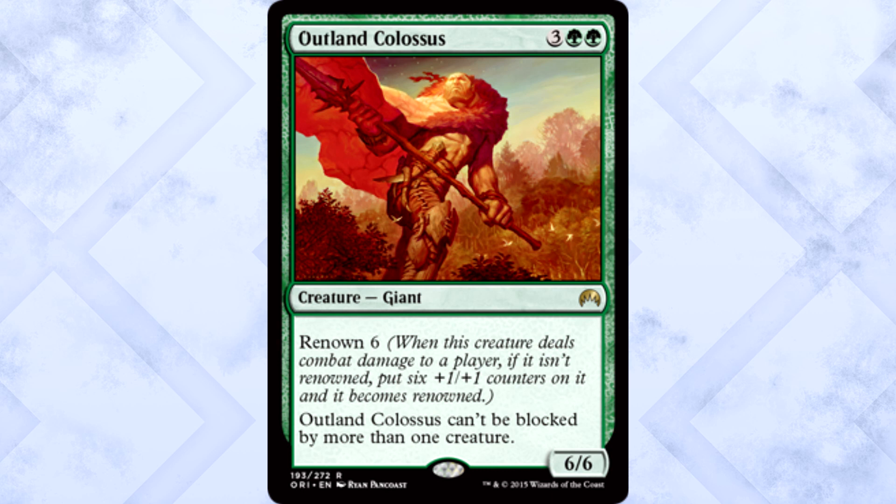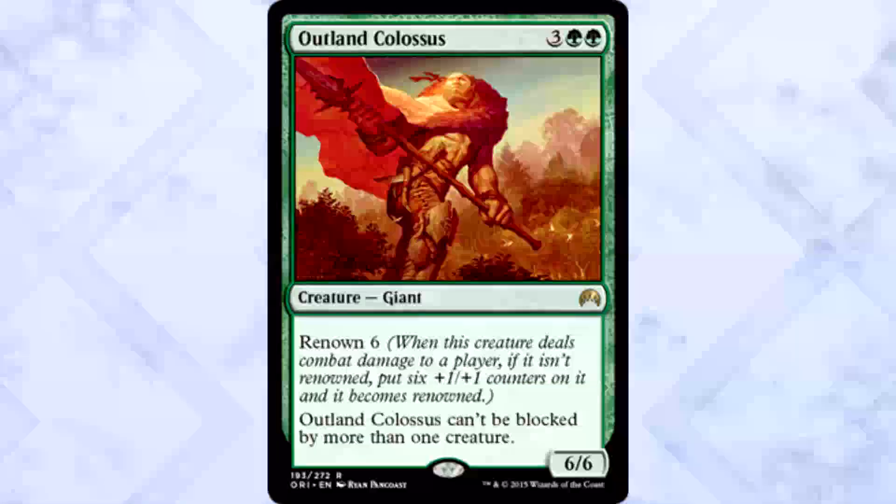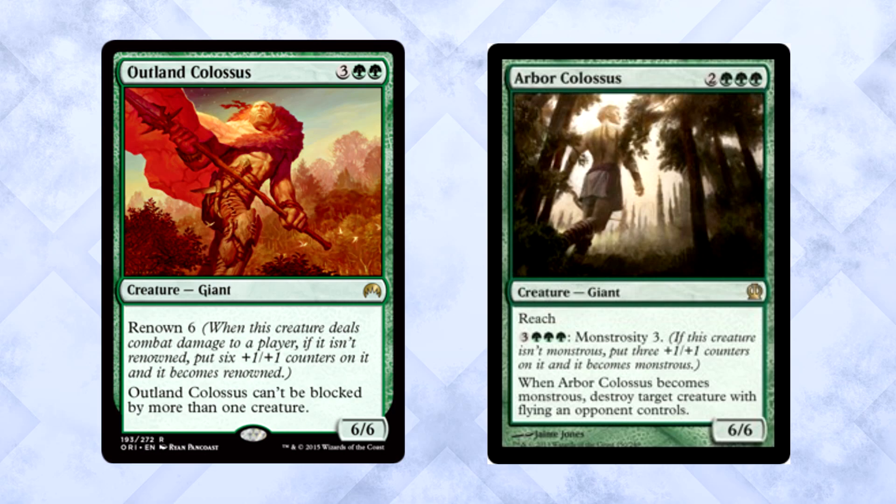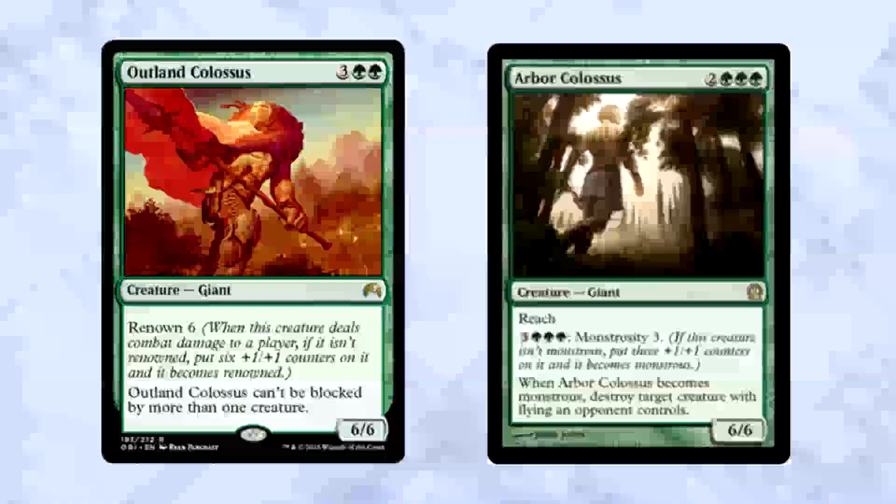Outland Colossus is 3 colorless and 2 green for a 6/6 giant with Renowned 6. The Colossus can't be blocked by more than one creature. When he gets renowned, he becomes a 12/12. He doesn't have trample, but find a way to give this menace and he can't be blocked at all. While he is a 5-mana 6/6 and seeing him in constructed would be hilarious, pretty sure this is going to be another limited powerhouse.